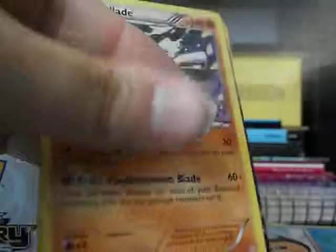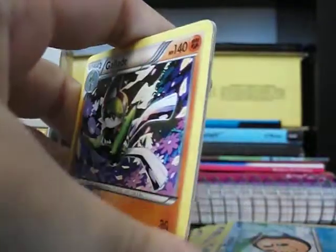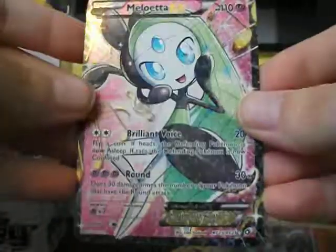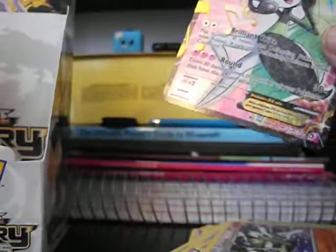Whoops — no peeking! Let's go together. A Gallade Rare, and a Meliweta EX foil, and a Servine from Radiant Collection.